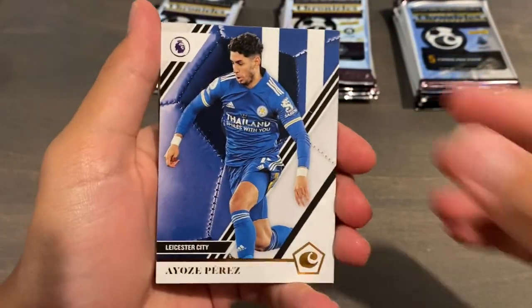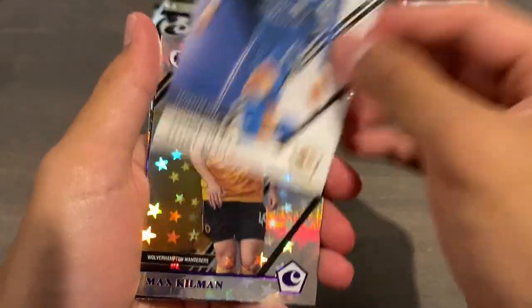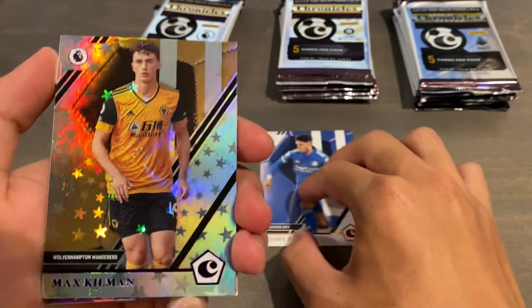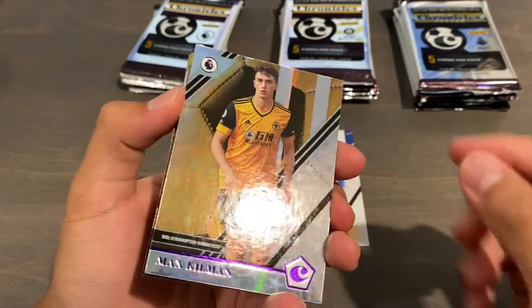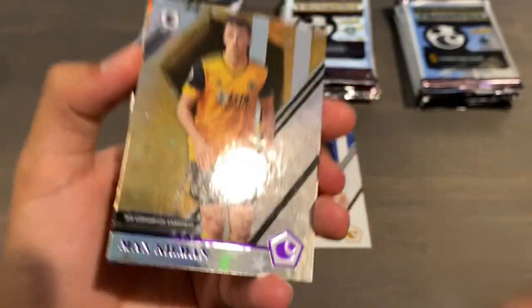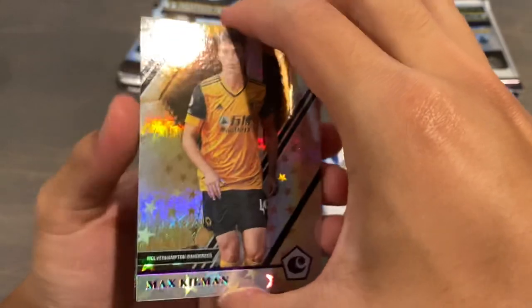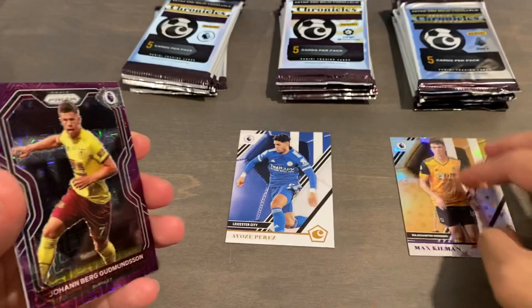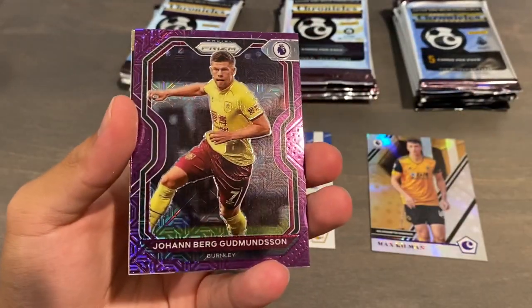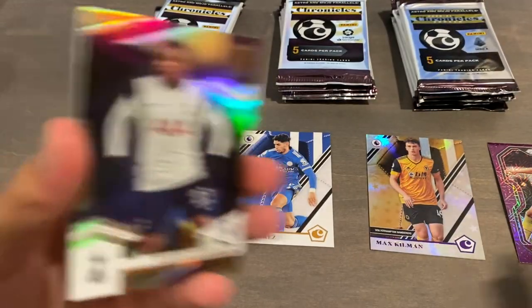We're starting off with a Chronicles base of Iozzi Perez — these all have bronze foil. Then we have a nice Astro: a Max Killman Chronicles Purple Astro base. We'll put all our parallels here. And then we have a Johan Berg-Gundbundsen Prism Purple Mojo base. These are not numbered, but it's a beautiful set.